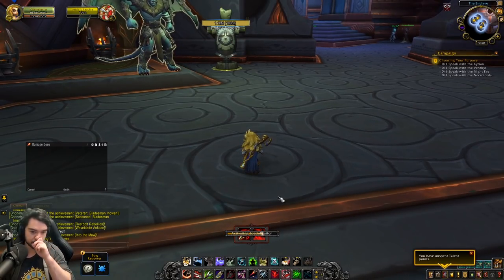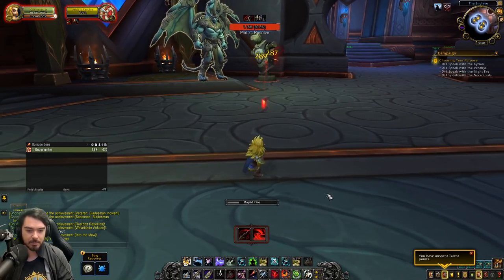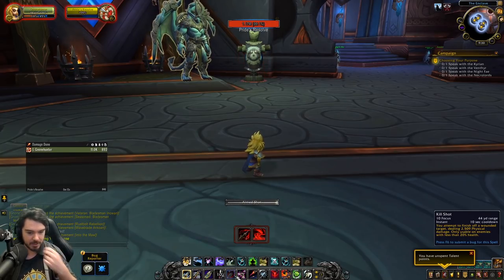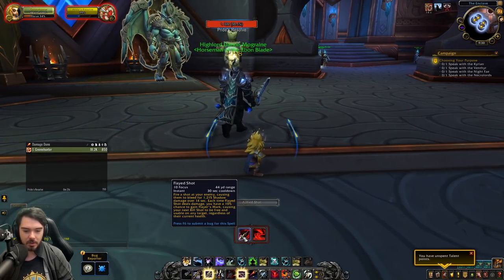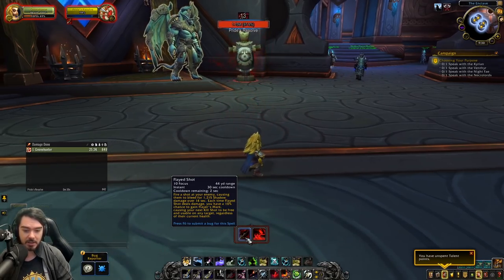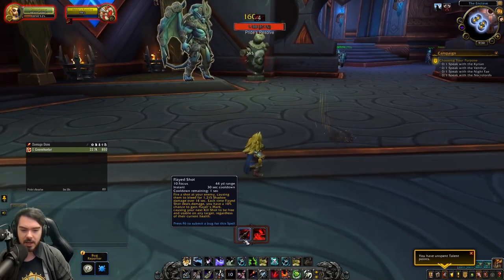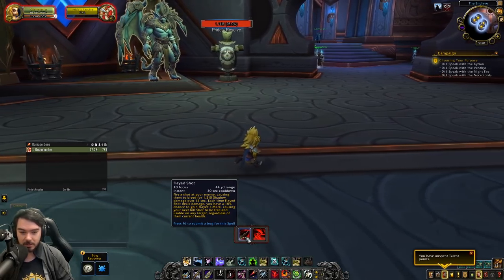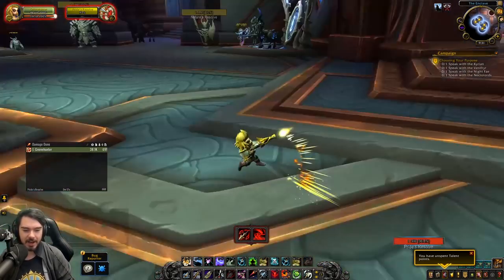We'll fire one off here and hopefully this guy won't murder me. We fire this off and it's ticking away. We'll see if we get a Kill Shot proc. We didn't get a single Kill Shot proc off that entire Flayed Shot duration. In my opinion, this is an absolutely abysmal change — they need to go back and fix this. I saw Preach's most recent video where he said it would be cool if it procced a free Kill Shot when you applied the dot and when the dot expired. I think that would be fine. As it is, it's miserable — we got one proc and the damage itself is pretty terrible.